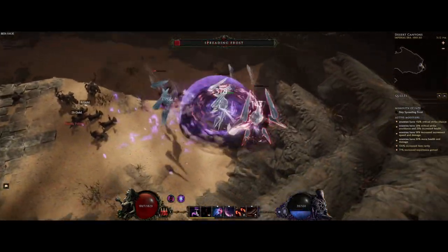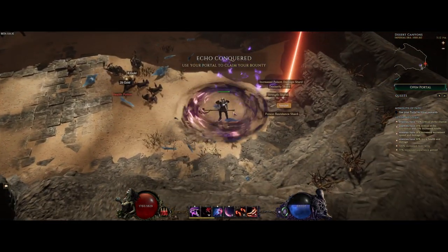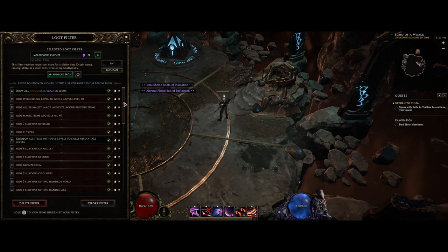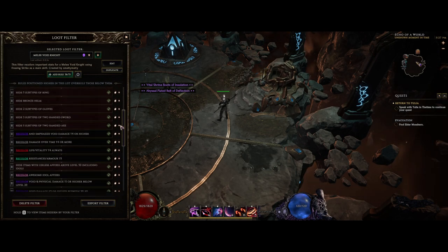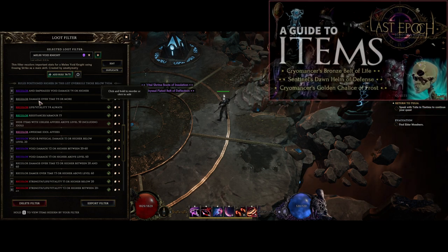I'm going to leave the Last Epoch Tools build down in the description alongside a loot filter that will help you hunt for the stats you'll need to scale with this build. If you want to know more about item stats, types, loot filters, and stuff like that, check out my guide to items here.